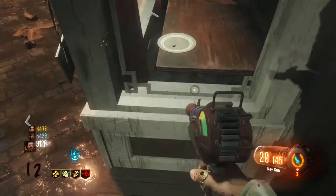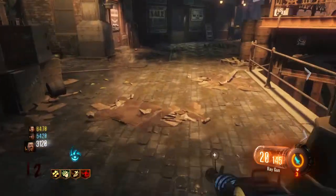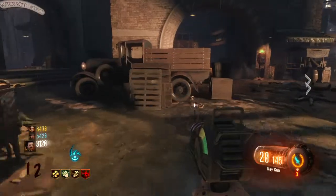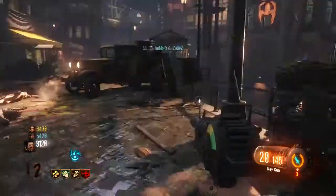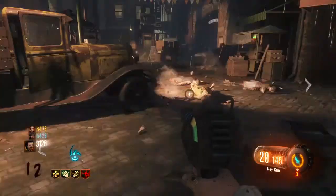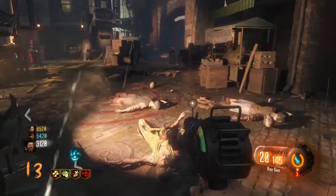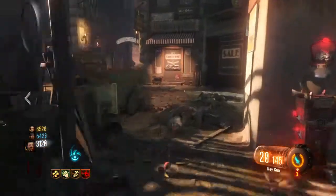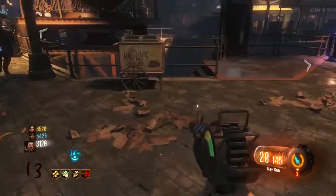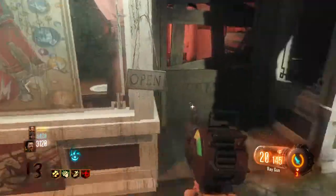Next to a picture of some gumballs, what you do is put your gumball down. Then you have to do maybe a round or two for it to get bigger. Once it gets a little bit bigger, that's when you can pick it up and it'll randomly give you a rare gumball. You don't have to stand by it — you could be anywhere on the map.